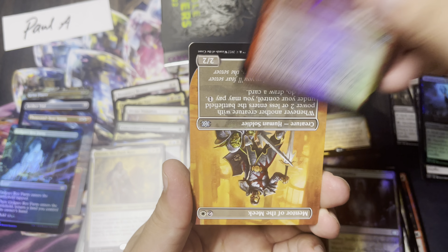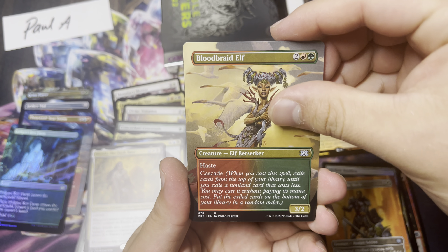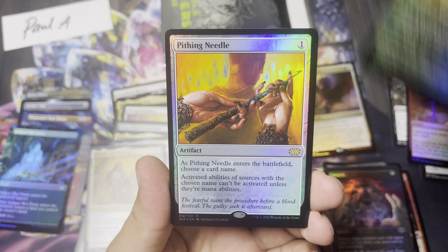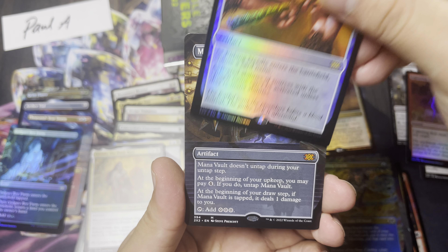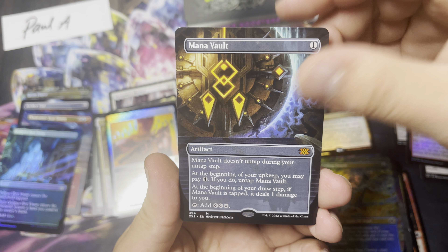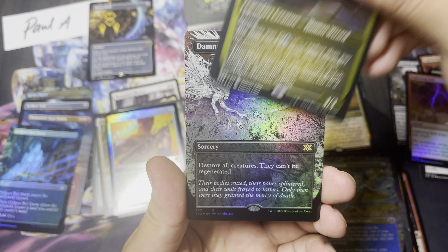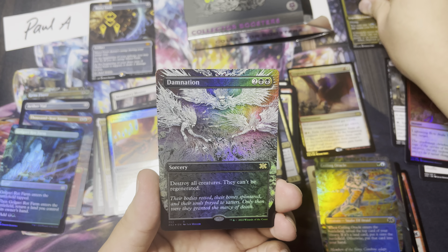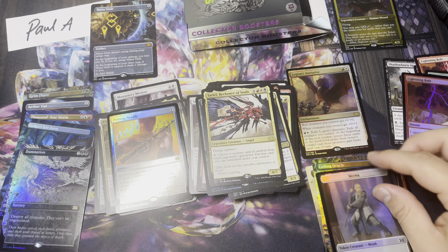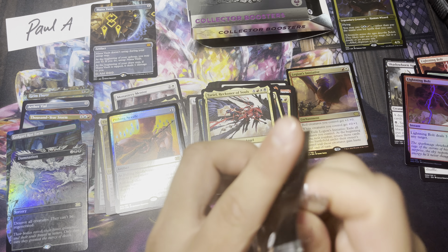Our first Collector Booster: got the Foil Lightning Bolt, Upside Down Mentor, and a Bloodbraid Elf. And Foil Unearth, Foil Coiling Oracle. Here's our first rare — Pithing Needle. Borderless Mana Vault — we take those, we definitely take those. We got a Jodah, Archmage Eternal, and a Foil Borderless Damnation. That is pretty. And a monk token for Monastery Mentor, also foil. Foil Damnation, Mana Vault borderless — we like what we see.